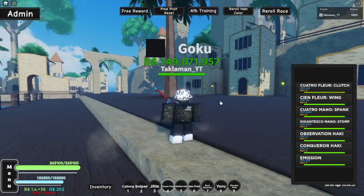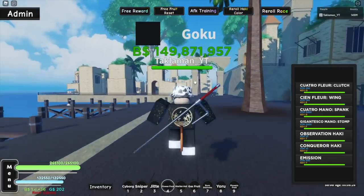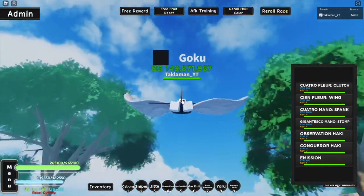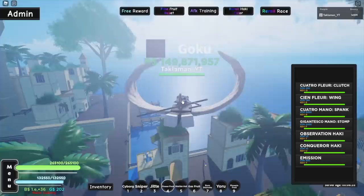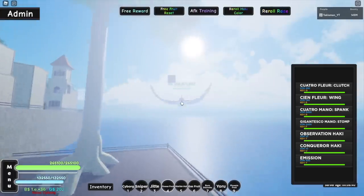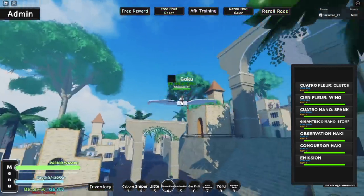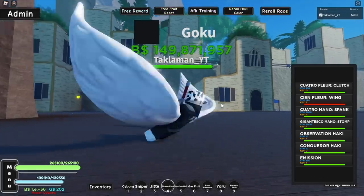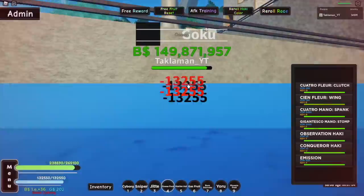Our next move is the CN Floor Wing - this is your mobility move, your E. There we go - you can fly with the Flower Fruit! It's kind of slow but it's not bad. It does drain your stamina a bit, as you can see on the bottom left. The cooldown on this one is about two seconds.